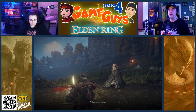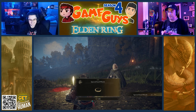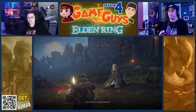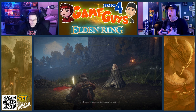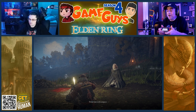Another matter — I bequeath to you this ring. Press Y for okay. Use it to traverse great distances. It will summon a spectral steed named Torrent. You get a horse! I have my horse! Horse!